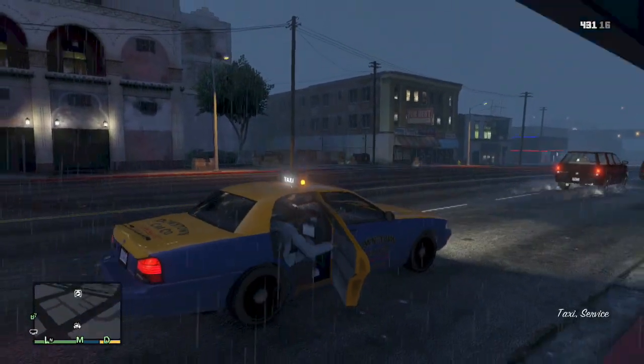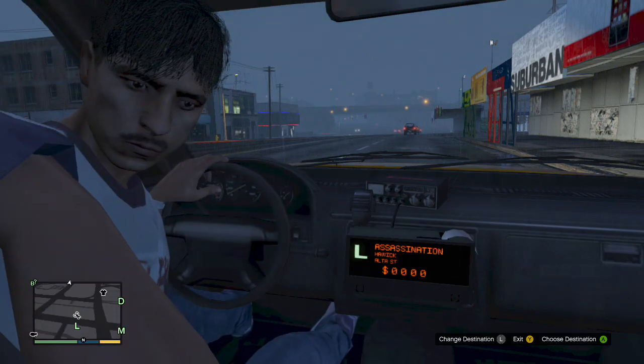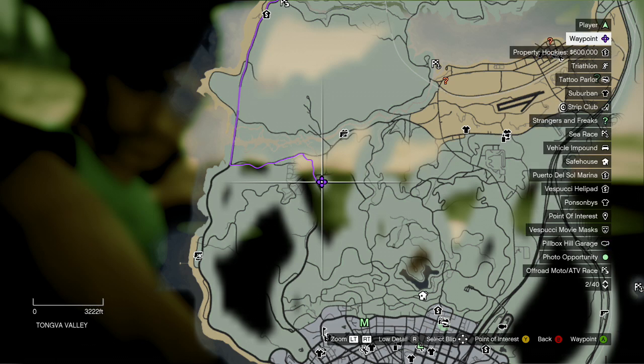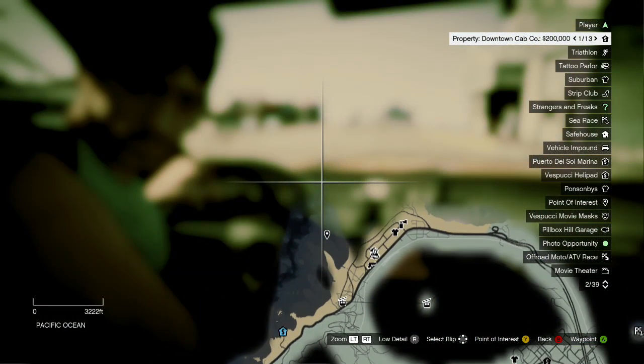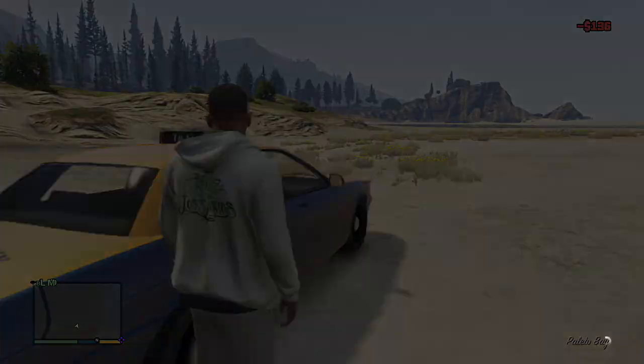While inside the cab, you can use the left analog stick to choose a destination. You can also set a destination using the waypoint system in the map in the pause menu. You can choose anywhere you want, including places you've never been to before. You can even set the waypoint to the Pacific Ocean — some drivers will only go as far as they can, while others will surprisingly go the distance.